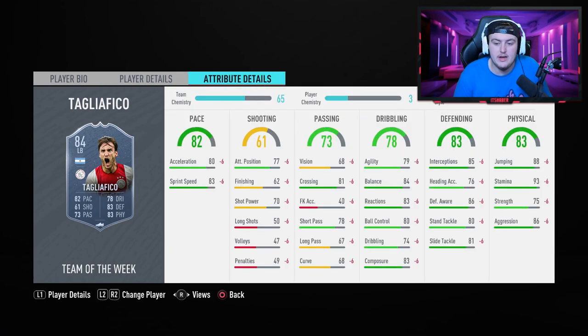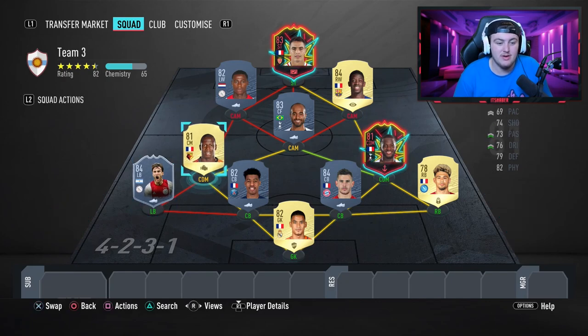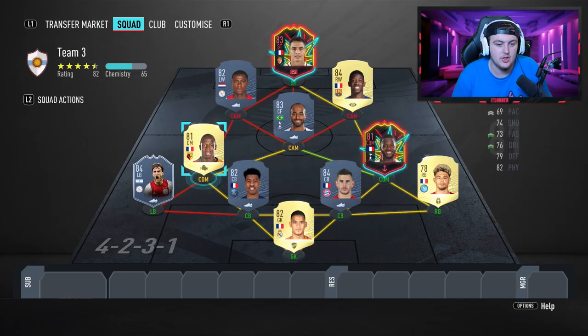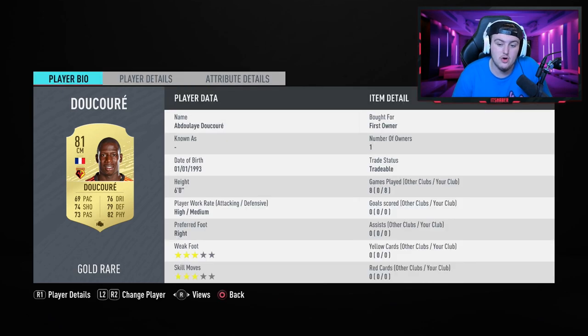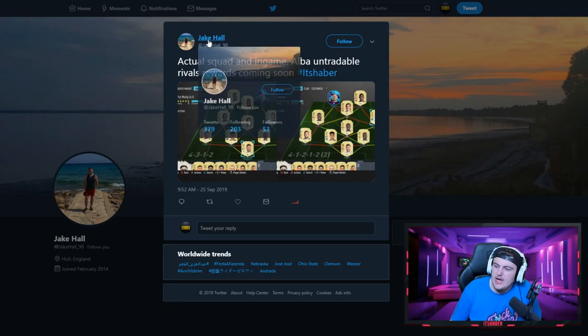Aside from that, I think you've got a really solid back line. Eventually upgrade Decour for Kante, but that's going to take time to get to the 300,000-coin mark. Decour isn't actually that bad — I used him for eight games and quite enjoyed him, he feels pretty decent in-game and is quite strong. Keep it up, it's a really nice squad.